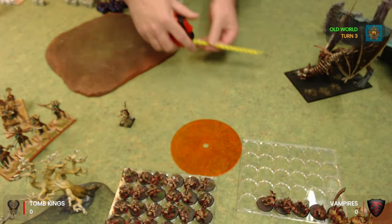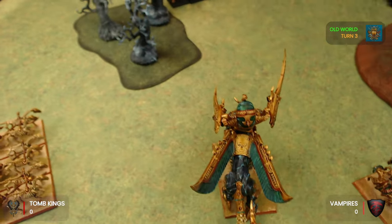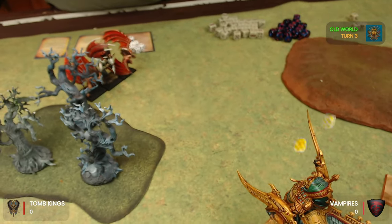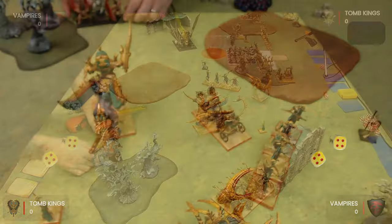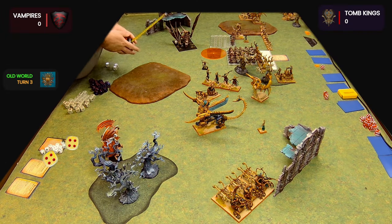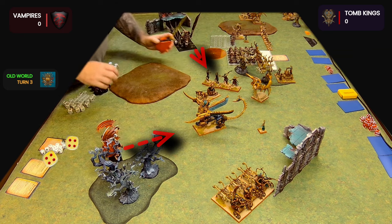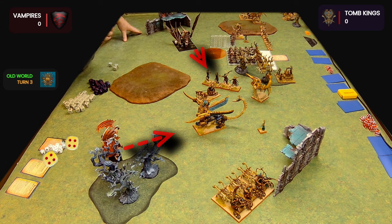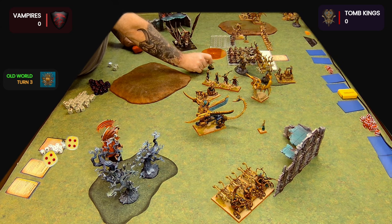A failed charge from the Terrorgeist, and then the Vargeists also need a five and they fail their charge too. Those two failed charges have really saved my bacon here. The Tomb Kings will now be able to dictate a few of the combats. Plenty of Tomb Guard are going to die this turn, but the failed charges have helped us out. The Level 4 Necromancer also gets a spell off in the shooting phase — a magic missile into my Archers, wiping out about half the unit with 3D6 Strength 2 hits.